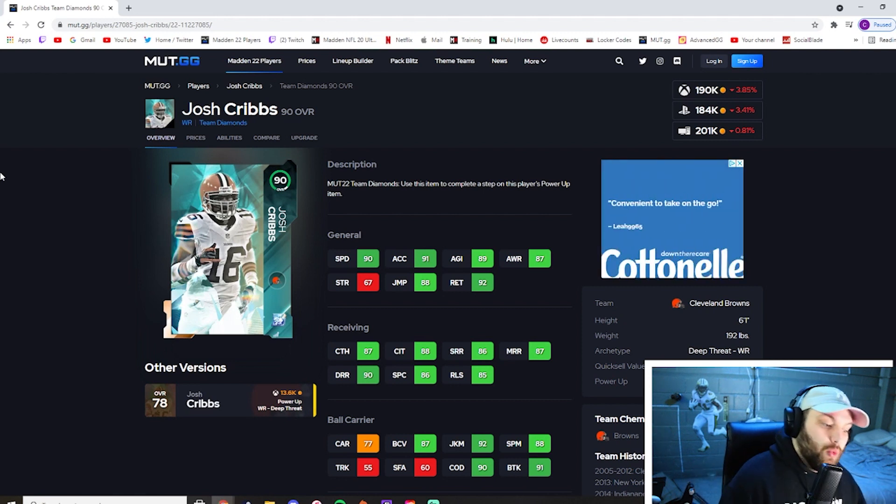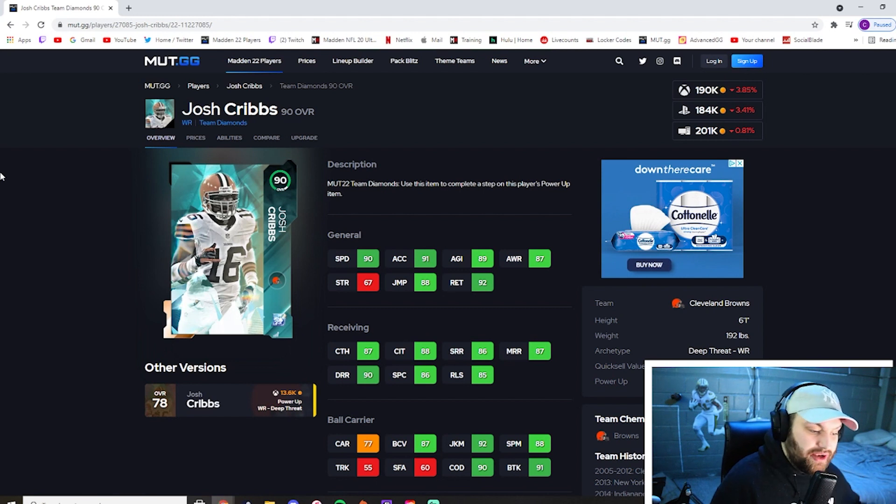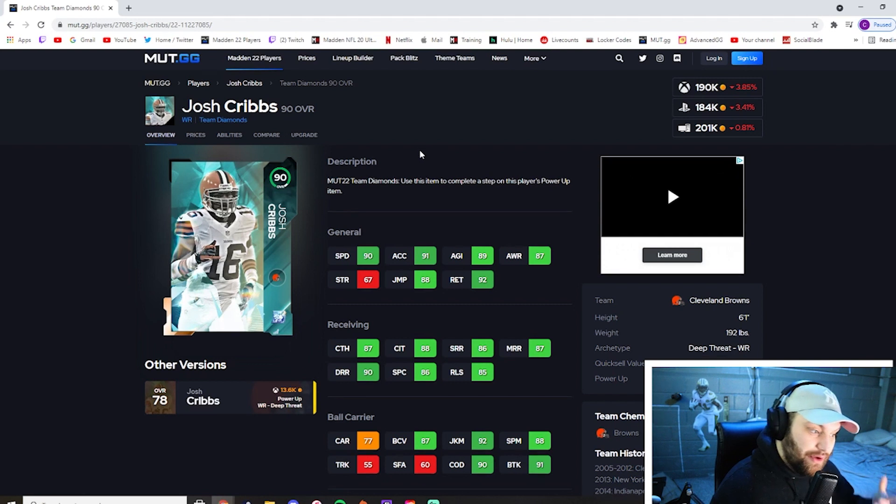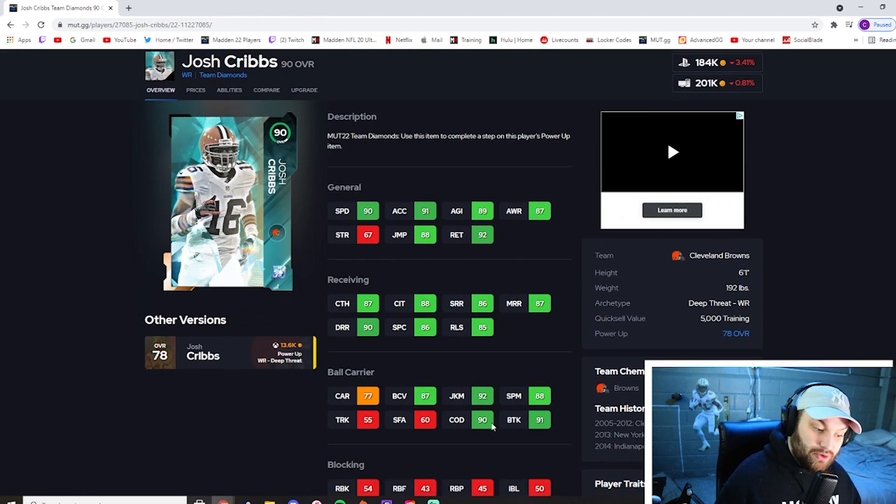At number 9 we have Josh Cribs — another team diamond. He has 90 base speed and 91 acceleration, so he's already faster off the bat. He's six foot one with 87 catching, 88 catching in traffic, and 86 spec catch. He doesn't hit the short or medium thresholds but he does hit the deep threshold, making him more of a deep threat. They changed him from a returner to a deep threat — return ability seems gone from the game. As a Browns fan, I know he was strictly a returner, but in Madden he's a beast after the catch: 92 juke move, 90 change of direction, 91 break tackle, 88 spin. Josh Cribs is my number nine.